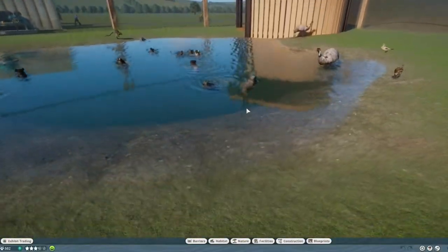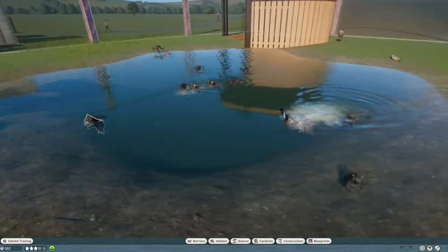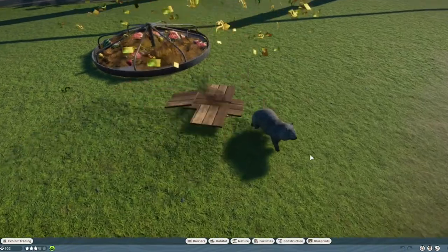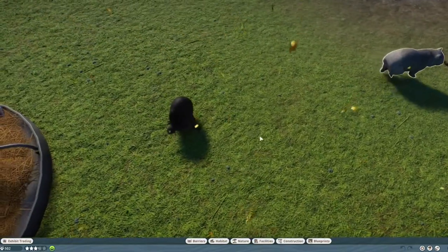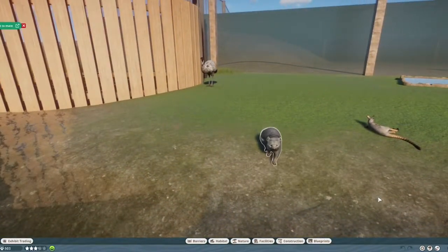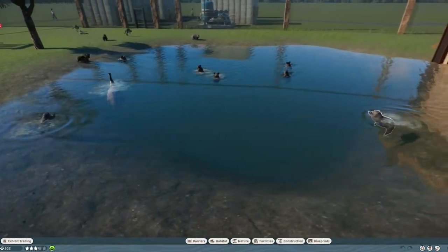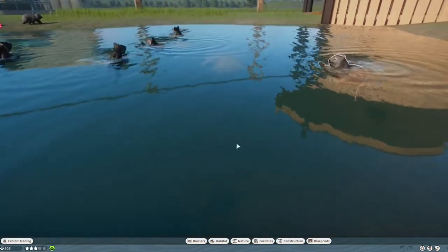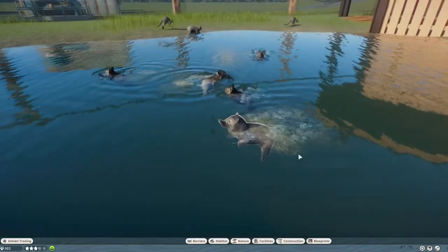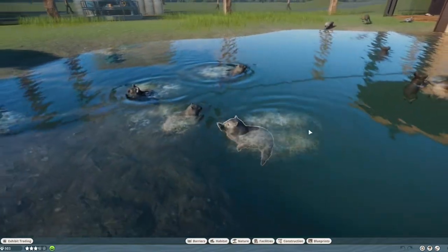But when we compare the sizes — we have both of them here, this is the koala from the main game — you can actually see the wombat is twice as big as the koala. It also seems to be more of a four-legged animal, where the koala is more of a two-legged animal that uses its front paws as hands. When they walk around and the way they sit, they seem more four-legged than the koala.